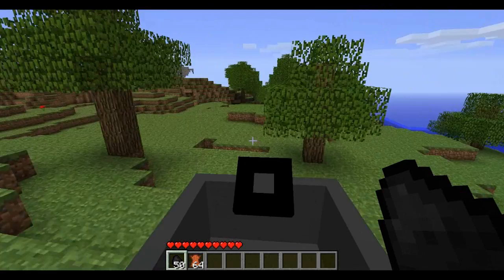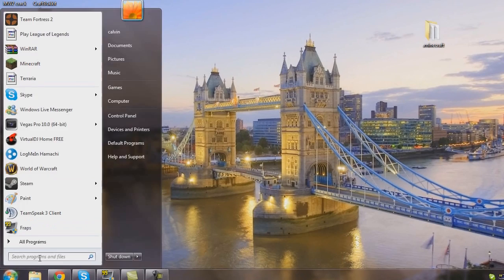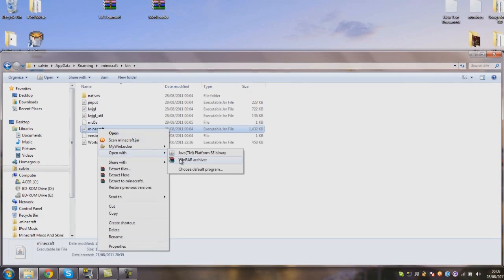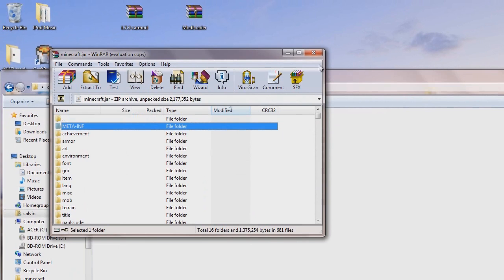Okay, so this is actually how to install the car mod — very simple. So you want to type in your search bar %appdata%, roaming, .minecraft, bin. Then you want to go to Minecraft and open it with WinRAR or 7-Zip. You want to delete the META-INF folder — you must delete that or the mod will not work.